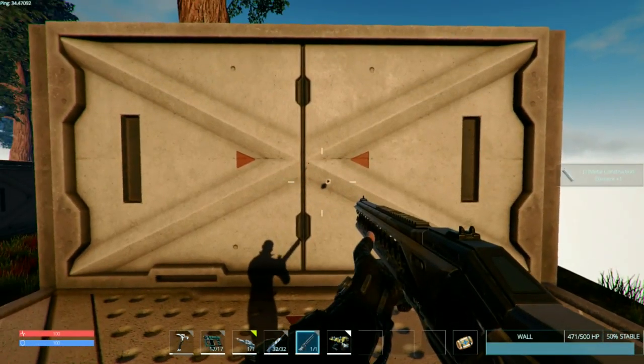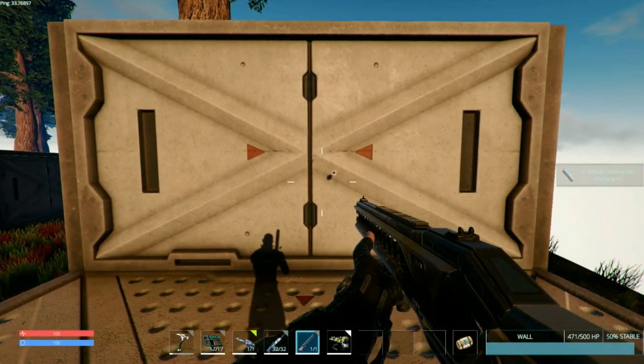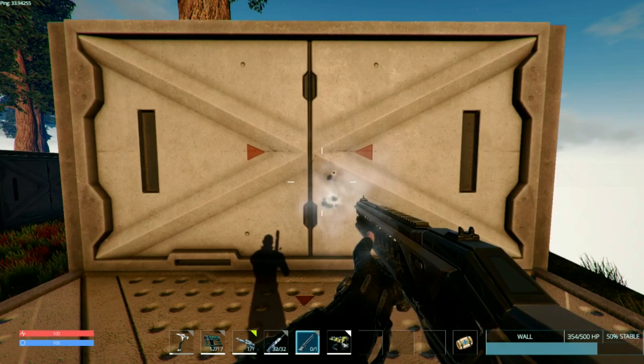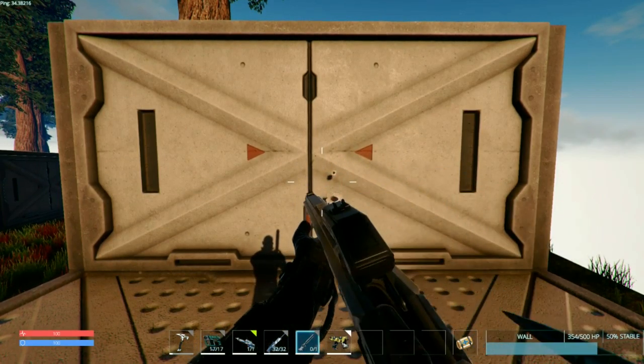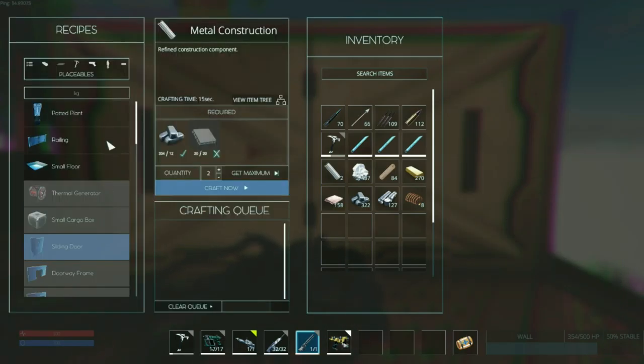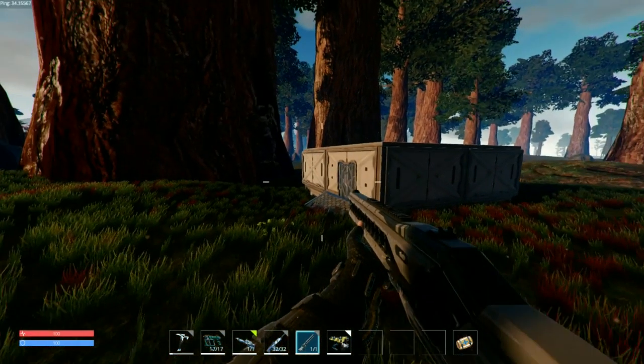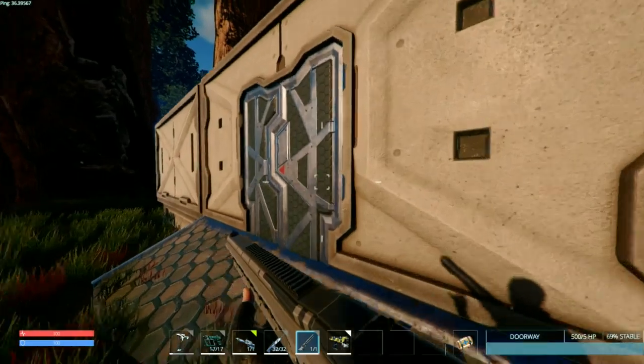So we have 5, 14, and 10 damage. And of course the railgun's going to be like 100-something. We're at 471 HP. Oh my God. Yeah — railgun does a buttload of damage.